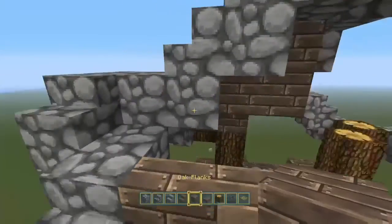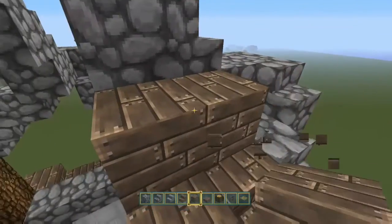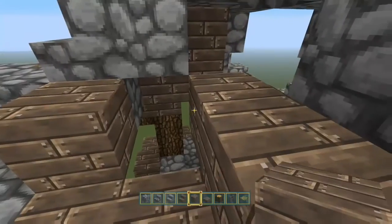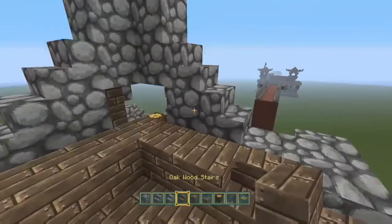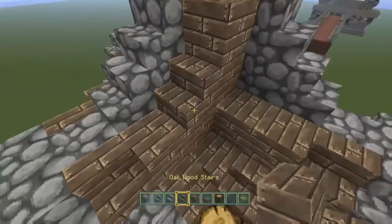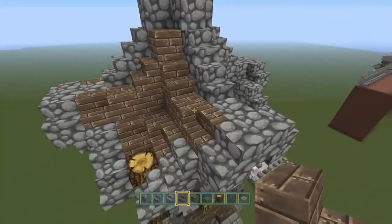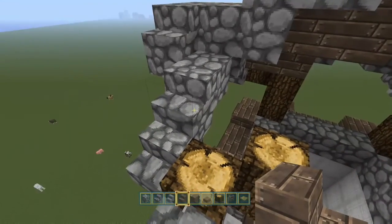Don't be afraid to try different blocks out. If you don't want to use cobblestone you can use stone brick, or you can use spruce wood or birch. Or the framework you could change to wood and then have stone inserts. It's totally up to you, guys and gals of the internet — my little beaverlings, as I like to call you. It's a term of endearment, don't you know.